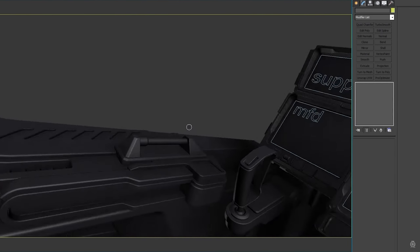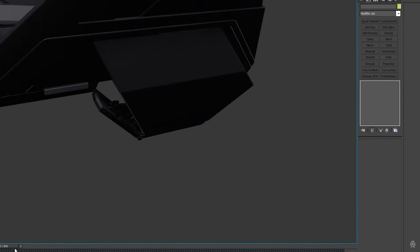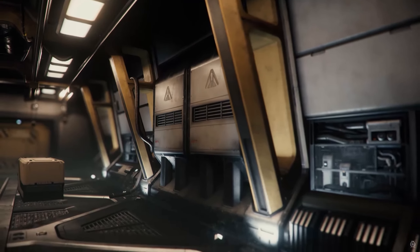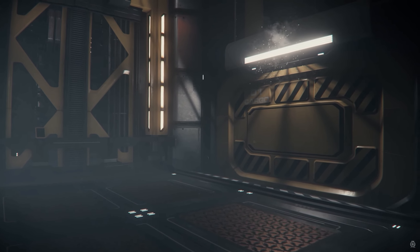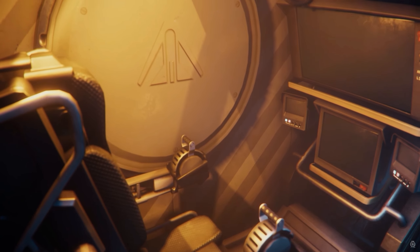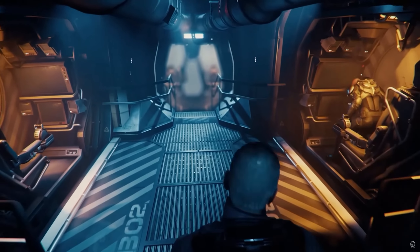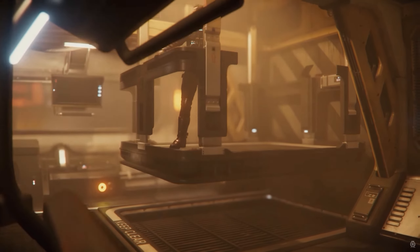Phil also told us that work is underway on the Aegis Eclipse — we got a look at a work-in-progress cockpit and they're working on other aspects of the ship as well. More excitingly, Phil told us they've only got three rooms left for the final art on the Reclaimer. They've been maximising the space in both the cargo area and the cockpit, using retractable screens for the displays. They've also finished the tractor beam for the Reclaimer, and the bridge lift — which accesses the lower decks — was also shown.